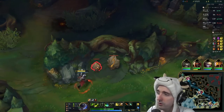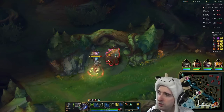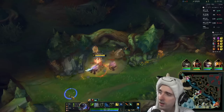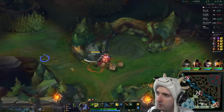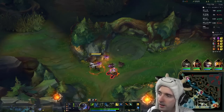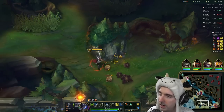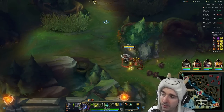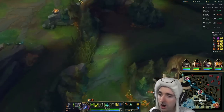We're seeing over an 8% win rate increase on Yi so far. The idea is that you can now control which direction your Q comes out and you also have additional attack range. So in this case, like let's say that we want to go gank bot, we can actually redirect our Q towards bot lane instead of being forced to come out on the side of the Krugs. It's going to be a huge buff, and it'll make Master Yi a lot harder to play against.